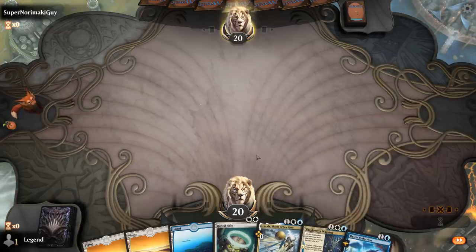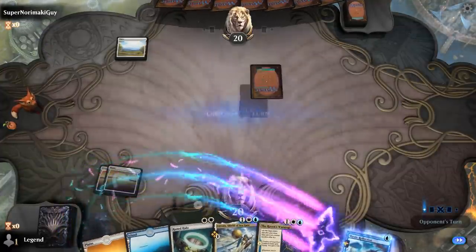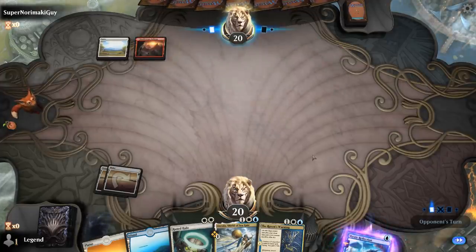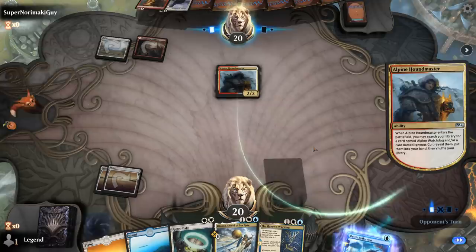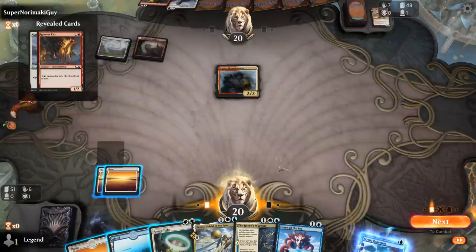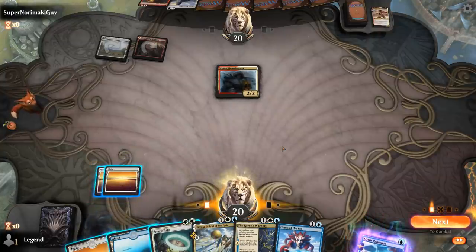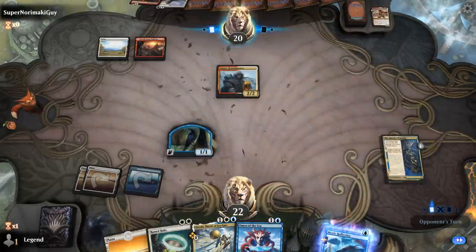We're on the play with a fine opening hand. We can Foretell Reflection so Raven's Warning can grab Hoplite, and we have interaction in the meantime. We're hoping to figure out what to name with Runed Halo on turn one. Basic Plains — not much to go on, so we'll Foretell Reflection. Red-white and Alpine Houndmaster — now we've got a better idea. If this is a Dog Tribal slash Winota deck, they usually don't have much removal. I think we're just Raven's Warning here and set up the Hoplite combo.